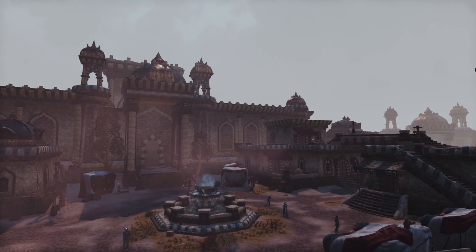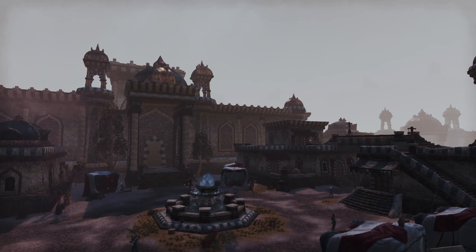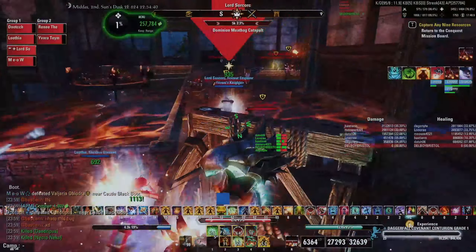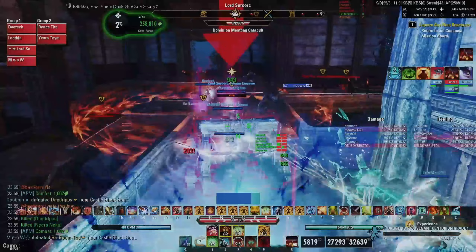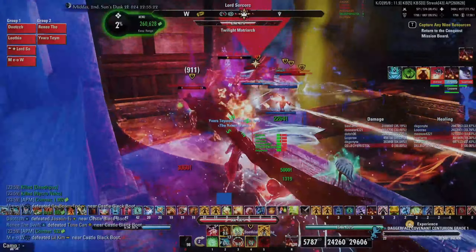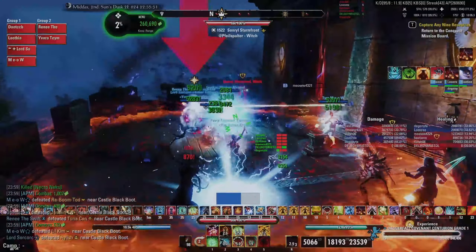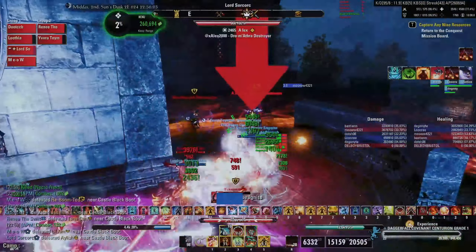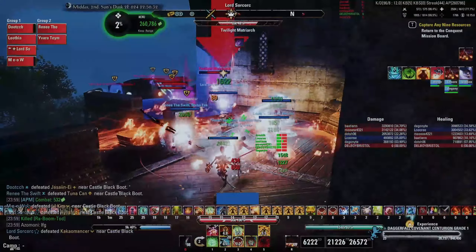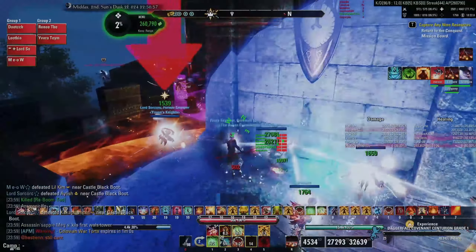Then comes the 5-piece bonus. When you critically heal yourself or an ally, you grant your target a damage shield that absorbs 4,308 damage for 6 seconds. This effect can occur once every 6 seconds per target. So, a damage shield. The proc condition requires you to not just heal an ally, but critically heal them. Most healing builds will have a crit chance of between 30 and 40 percent, so first you must heal someone with health below 100%, and then you have about a 1 in 3 chance for it to crit.